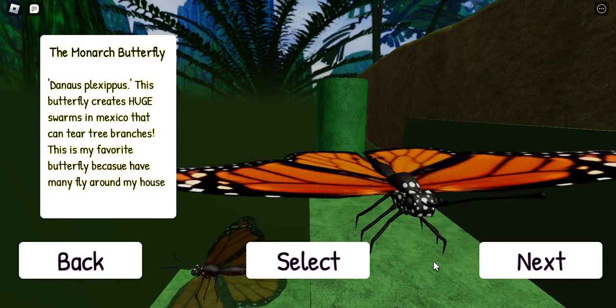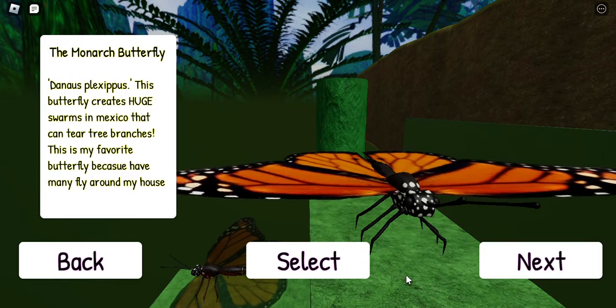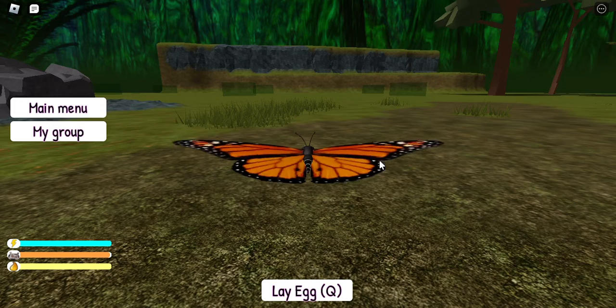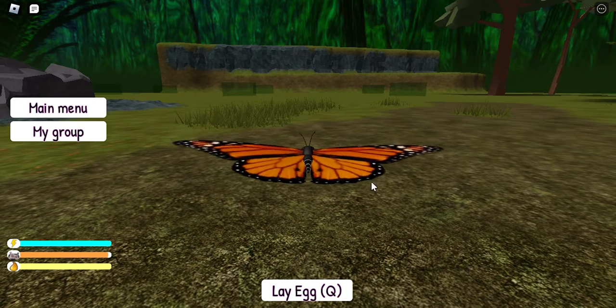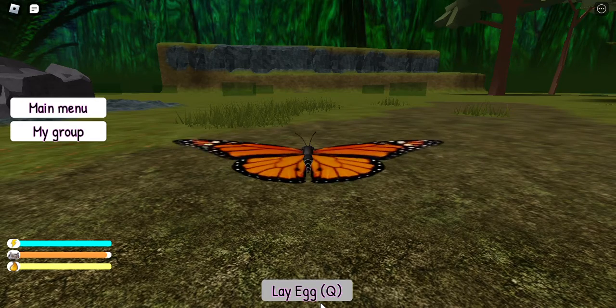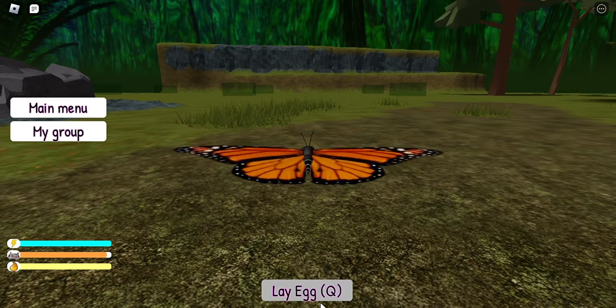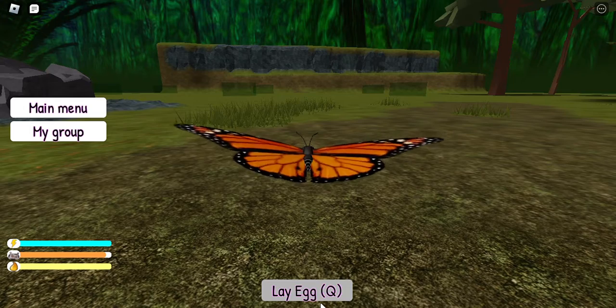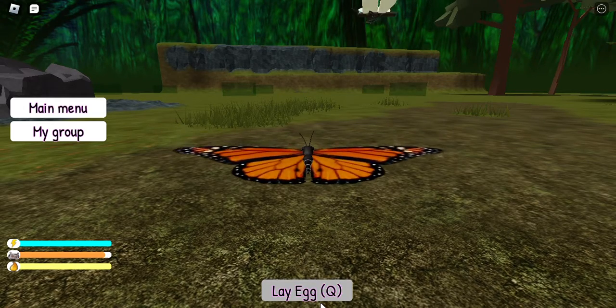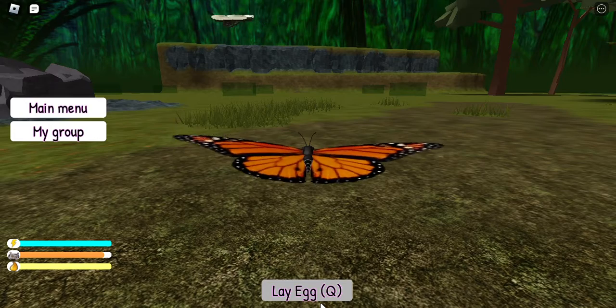Okay, so selecting this — this is so cool, guys. Nice graphics. So I'm supposed to lay an egg as the butterfly. But actually the problem with that is this is a male. You see those small circles on the bottom of the wings? On either side there's a small circle.